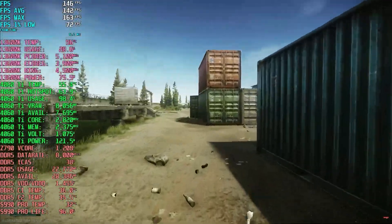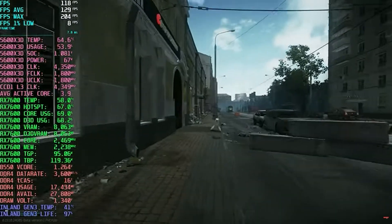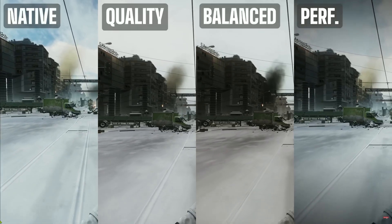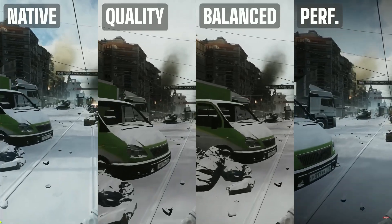Both the 4060 Ti and RX 7600 are solid 1080p gaming cards, but with DLSS4 I can comfortably push up to 1440p on medium settings. The advanced rendering and aliasing algorithm in DLSS4 lets me use performance mode while still delivering stunning graphics. Honestly, to me it even looks better than native resolution with TAA High.